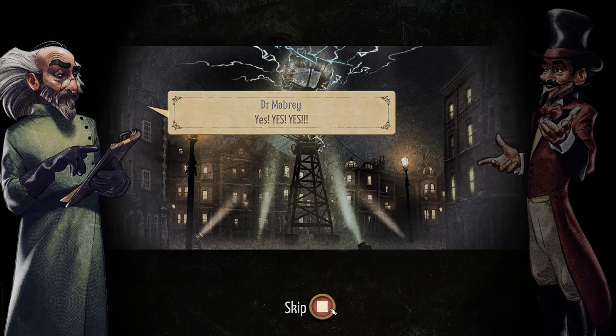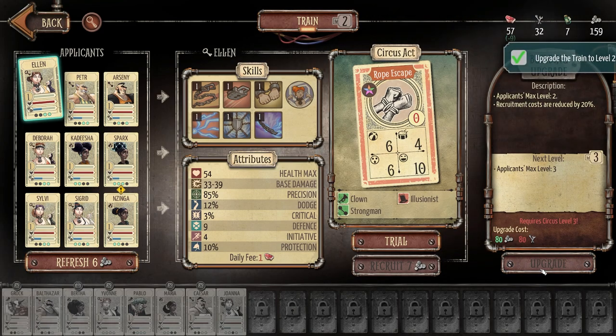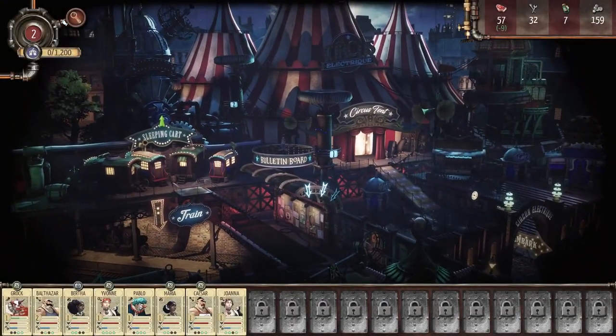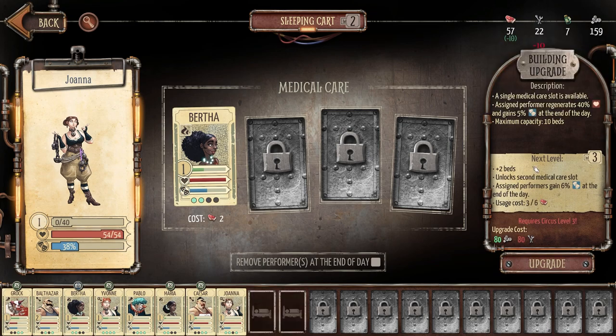Our circus reached level two, which allows us to start upgrading buildings. For example, we could upgrade the train to level two — this increases the applicants' max level by plus two and reduces recruitment costs. This pays dividends over the course of the game. We could also upgrade the sleeping cart to increase bed capacity — it gives assigned performers 40% of their health and morale back at the end of the day, with a maximum capacity of eight beds. We'll increase capacity by two beds at the cost of 10 tools. I'll put Grok in the sleeping cart since he's pretty hurt.